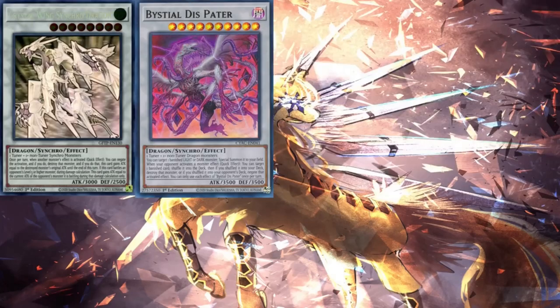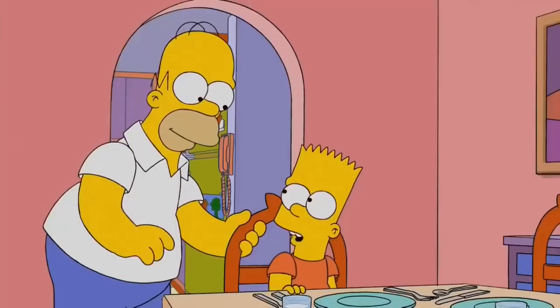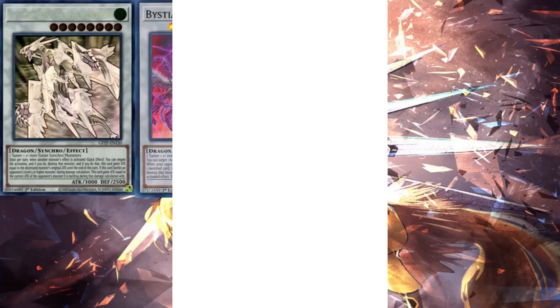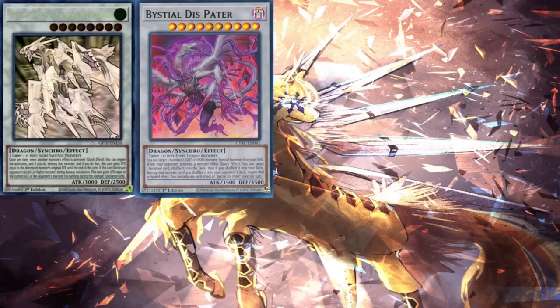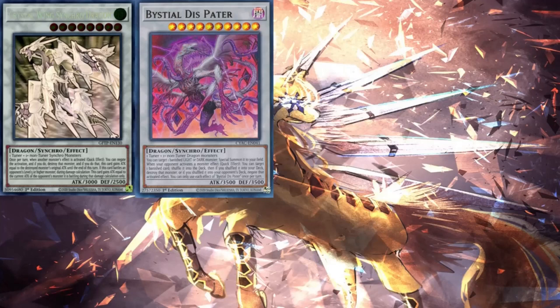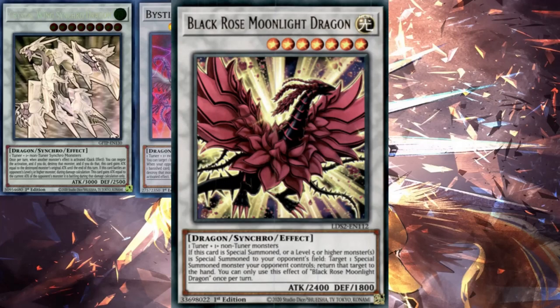When it comes to Synchro 8s, outside of Crystal Wing Synchro Dragon, what Synchro Dragon are you making that's a Synchro 8 with Crimson Dragon? And finally, we have the Synchro 7s, which is Ancient Fairy Dragon. Outside of Ancient Fairy Dragon, what Synchro 7 dragons are you making? You're going to be spamming out Black Rose Dragon? Come on. You're not going to be making that. You're going to be spamming out Black Rose Moonlit Dragon? Of course not.